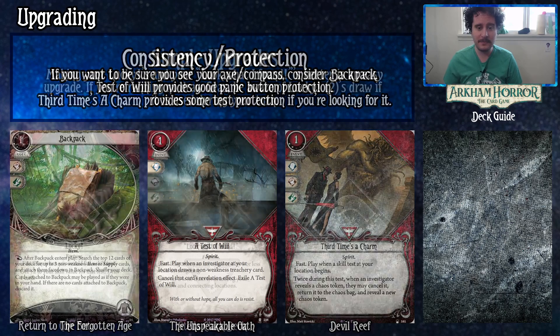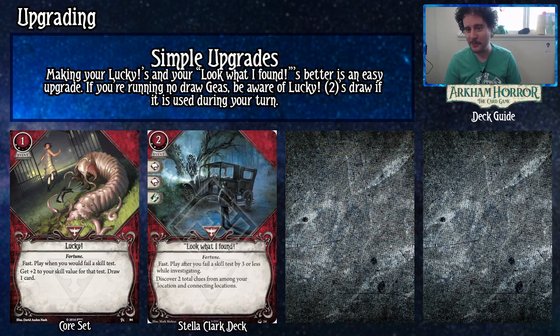One more slide: simple upgrades. Making your Luckies and Look What I Found better is an easy upgrade. If you're running the no-draw version of Gaze, be aware that Lucky level two draws if used during your turn, so look at Look What I Found upgraded as a very good upgrade. The Lucky level two decision comes down to preference and which version of Gaze's promise you're playing.